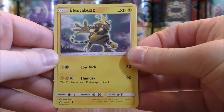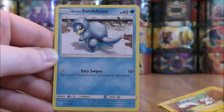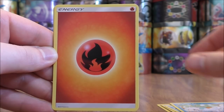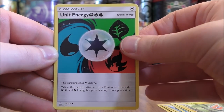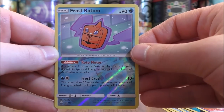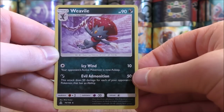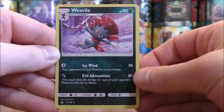Electabuzz starts the very first pack. Chimchar, Pachirisu, Alolan Sandshrew, Alolan Vulpix, Fire-type Energy, Rotom, Unit Energy, Cosmoem. Reverse Hollow of a Frost Rotom, which is a rare — good start to the opening. And the final card would be a Weavile, a rare hollow.